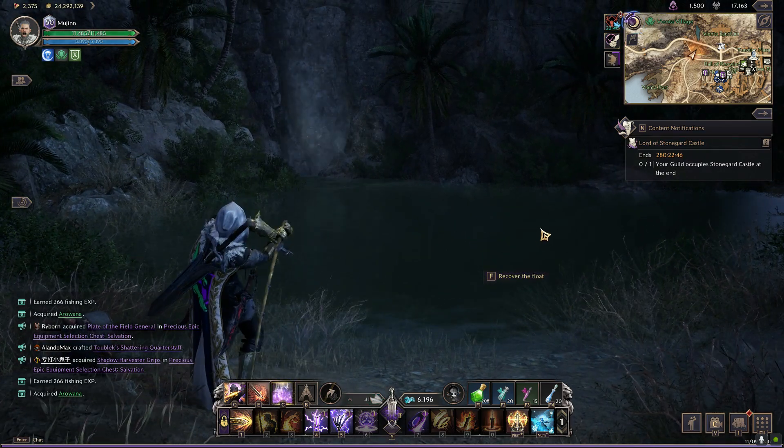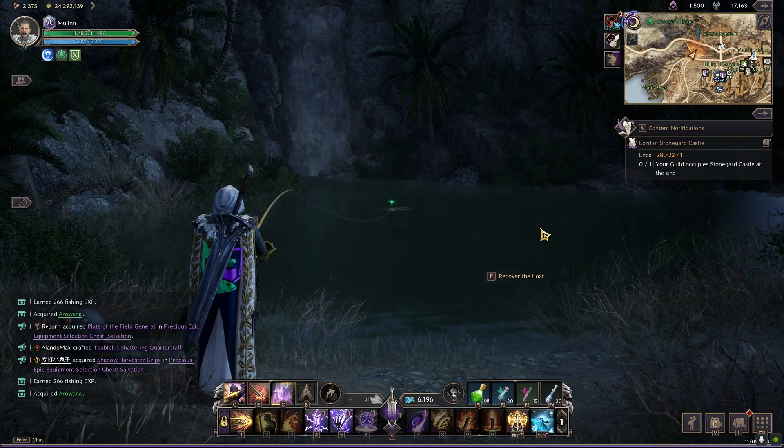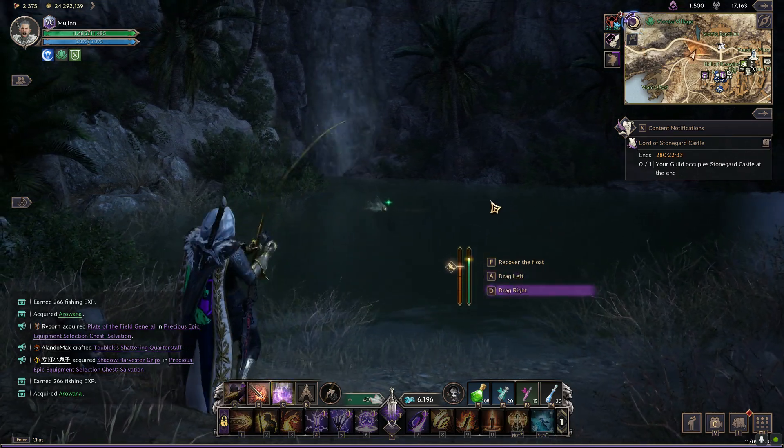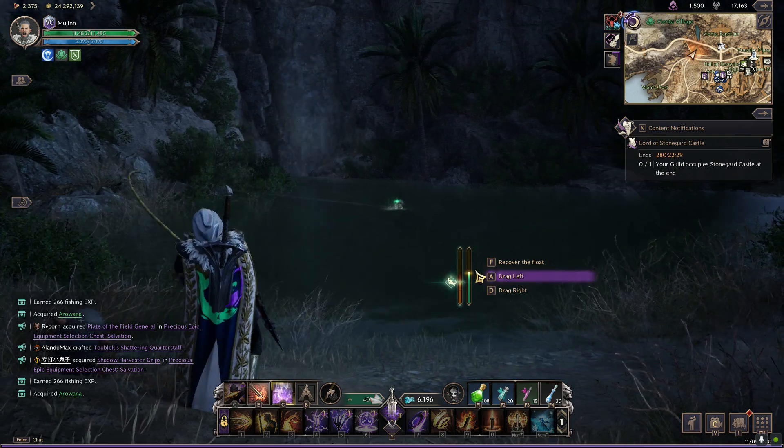So we'll go through that again. Cast our line, we're gonna wait. Hit the Q key if it pops up — if you miss it, it's not a big deal, it does help. So now we're gonna try to pull against it. We don't want to completely drain our green line.